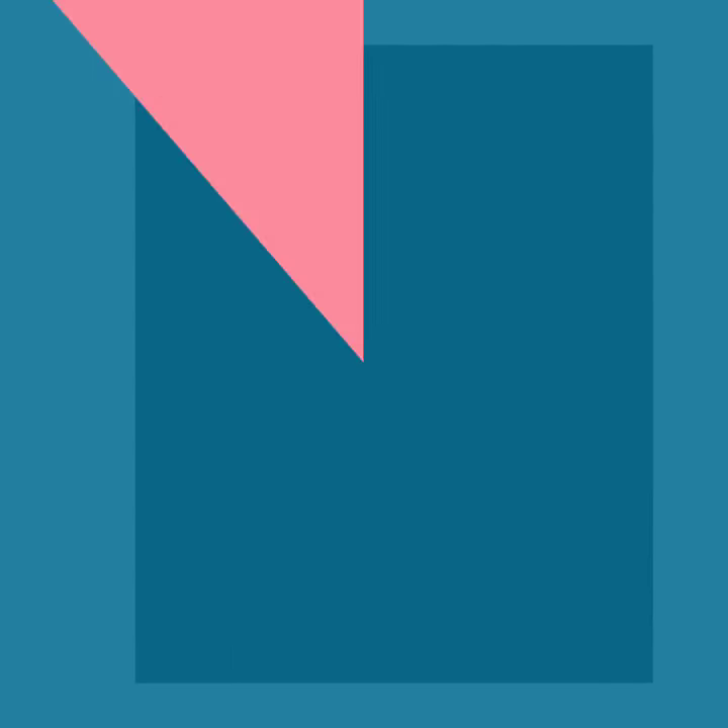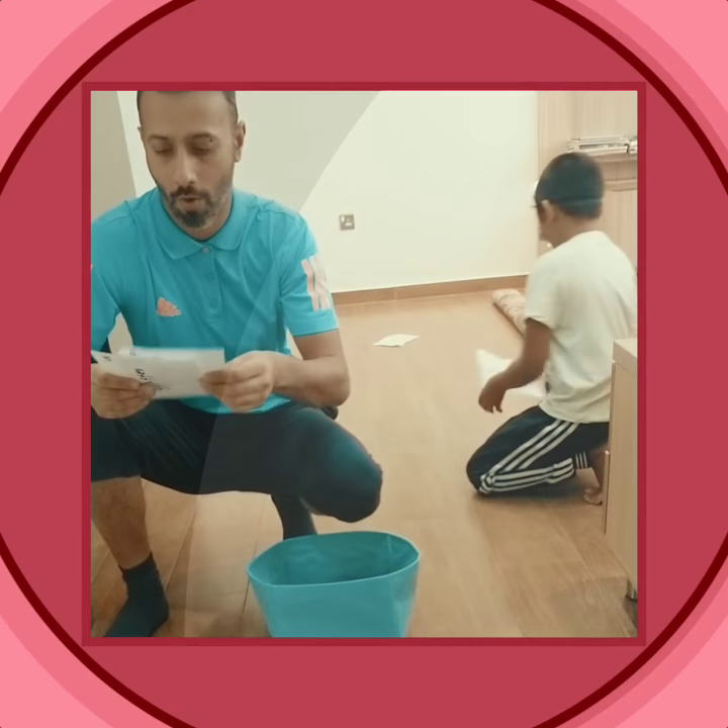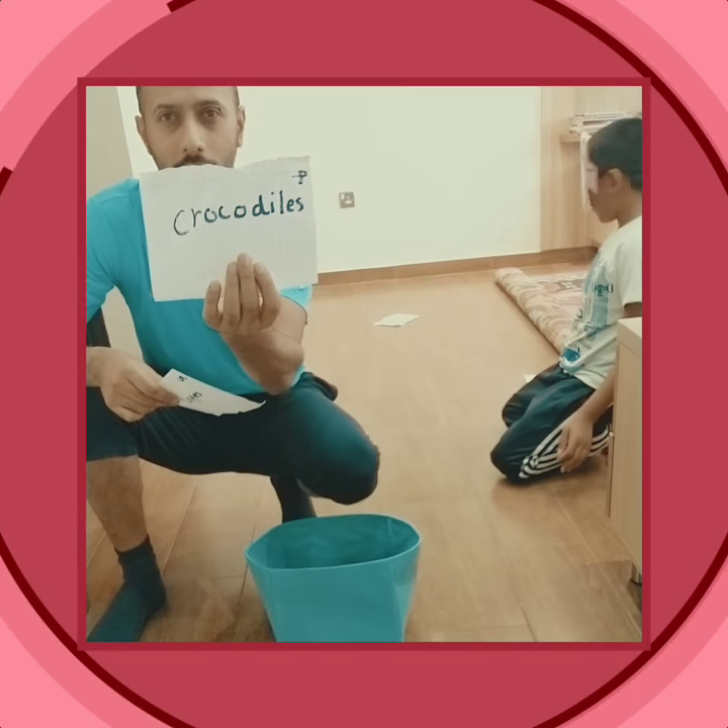You need five pieces of paper. On your first paper you write mice. The fourth one, crocodiles.